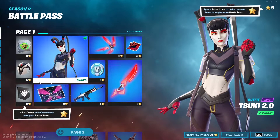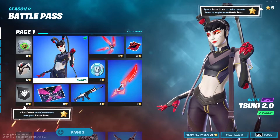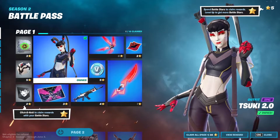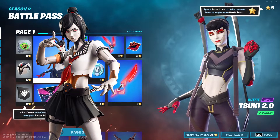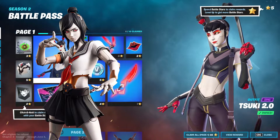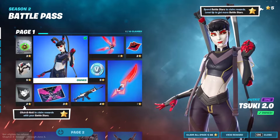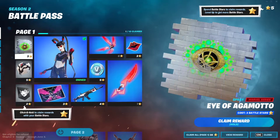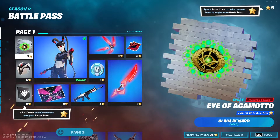So Tsuki 2.0 — I'm assuming this is a remake of the robot girl we had before, but now with a more human style. We have five battle stars we can use right away but I'm going to save them. Next up is the Eye of Amigato, which is tied to Doctor Strange — Doctor Strange is in the battle pass!